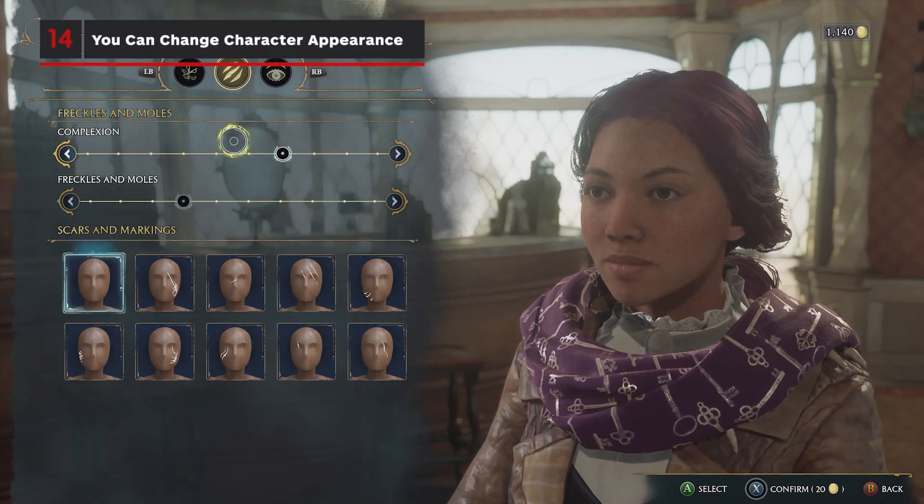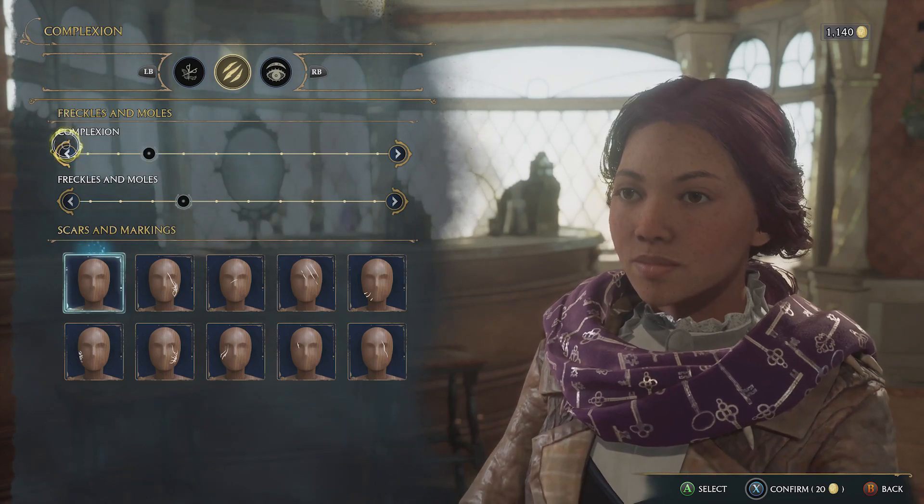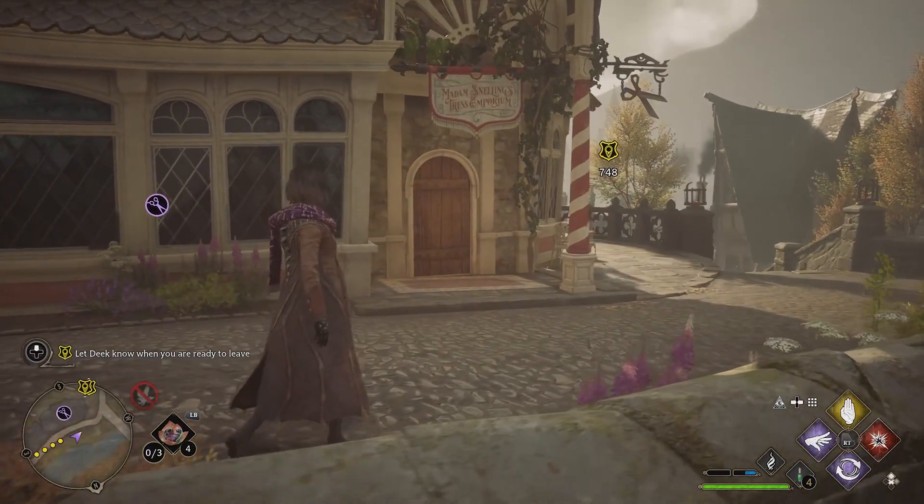Something else we covered in another guide: you can change most things about your character's appearance, including complexion and eye color, by visiting the barbershop in Hogsmeade.